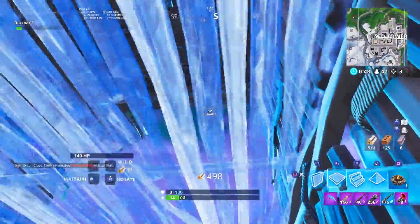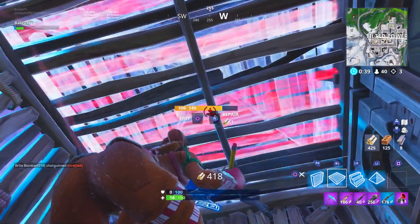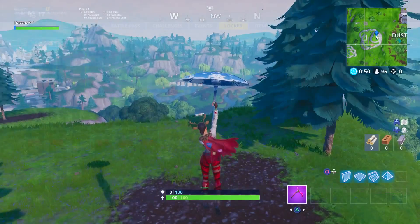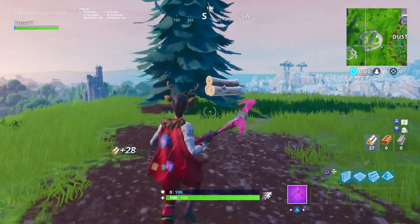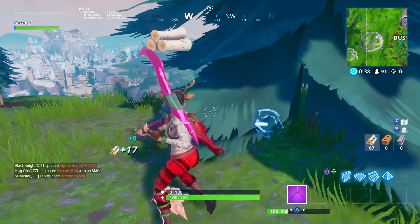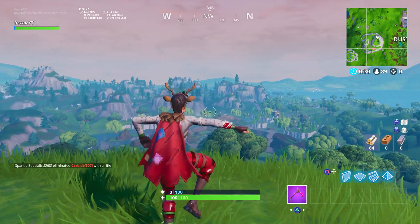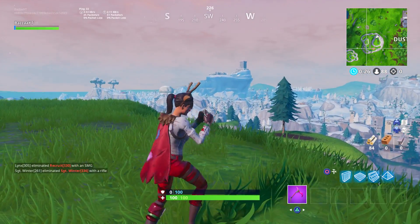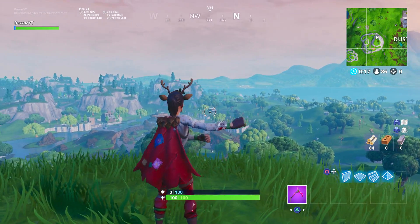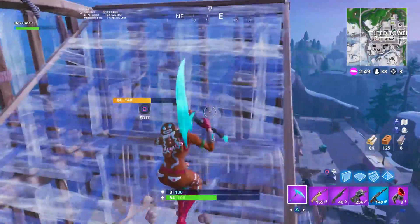Moving on to the next combo, probably one of my favourites — my favourite's coming up in a minute. Here we have the Red Nose Raider with the Fables Cape. Just look at it — it looks phenomenal. The colours go absolutely perfect; the pants and the cape just match like they were made for each other. Even at the top of the cape you can see the little brown fur that matches with the ears and the antlers from the Red Nose Raider, which fits the whole reindeer theme. It's a great red combo and the Fables Cape matches very very nicely.